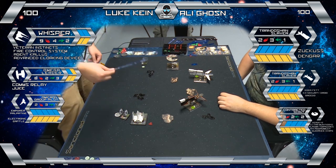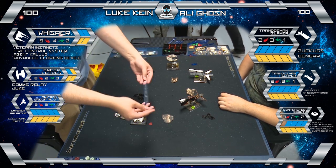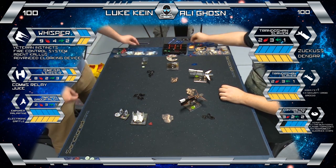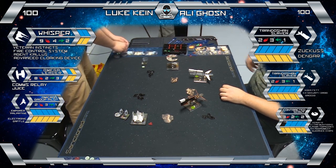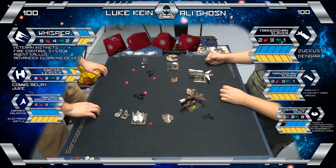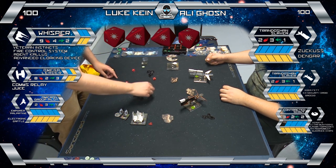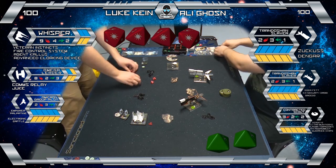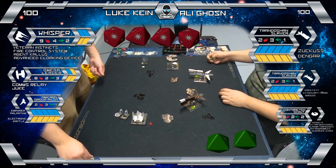We've got a bit of a joust here from Whisper, who's going to basically rely on her agility to survive this initial encounter. Where's Whisper going to go after this shot anyway? There's a slaver right behind that. Four hits is a good start — I'm probably going to blank it. That's straight up four shields — a very impressive opening gambit.